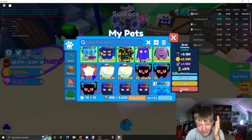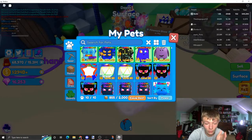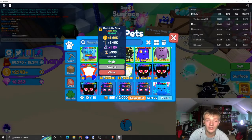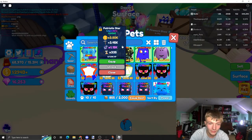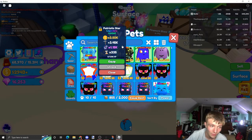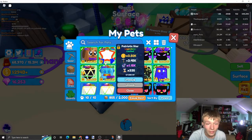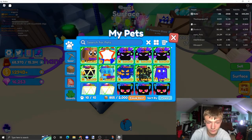Right as I was editing the video, getting ready for the live event to record it, I just hatched a one-in-100k patriotic star! Look at the stats on this thing — that's better than like a level 20 chromalist. It's a 3,500x coin multiplier, 3,450 mine multiplier, 1,150 space token, 335 time boost — and that's only level zero. That is pretty dang good. That's my second best pet besides the Dog Cat. That's crazy.